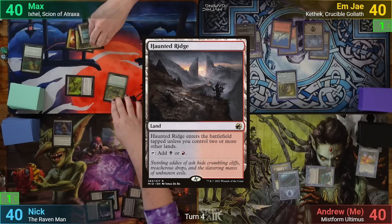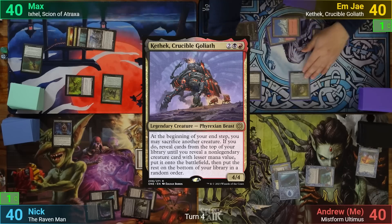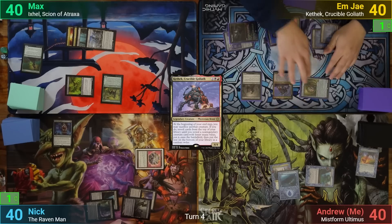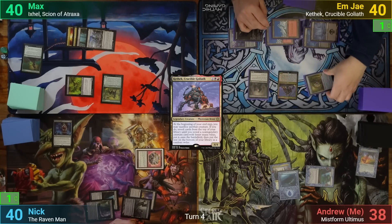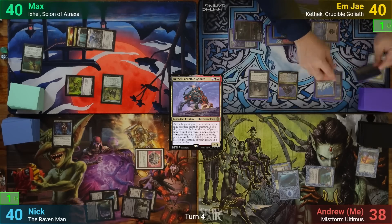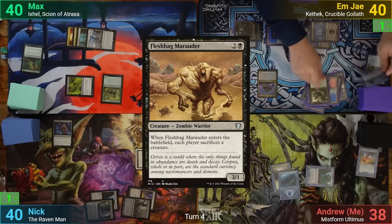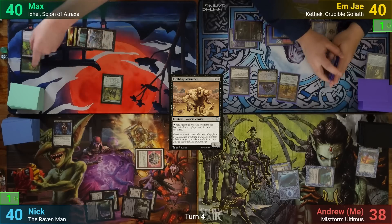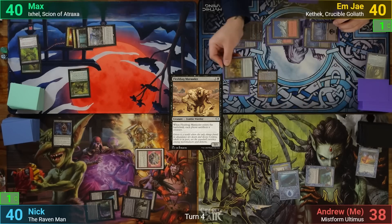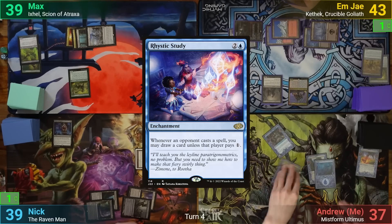MJ plays a Haunted Ridge, then casts a Blood Artist and then their Commander, Kethic. They swing the Solemn Simulacrum at me for two, then pass through to their endstep. They get their Commander's ability and sacrifice the sad robot to it. They draw as it dies, then reveal until they hit a Fleshbag Marauder, putting it to the field. We all have to sacrifice a creature, and with the Artist seeing these creatures dying, MJ drains each opponent for one while they gain three. I play an Island for turn, cast a Rhystic Study, and pass.